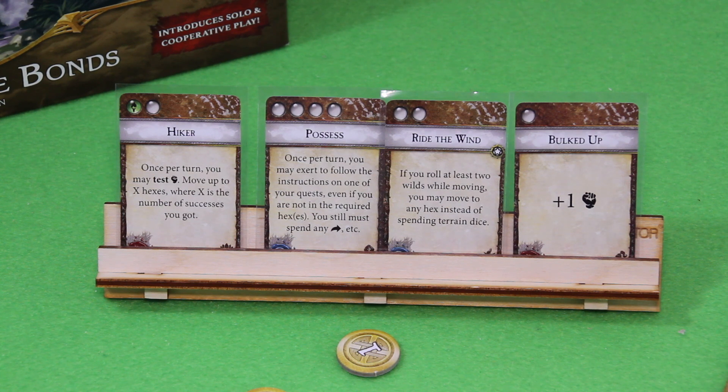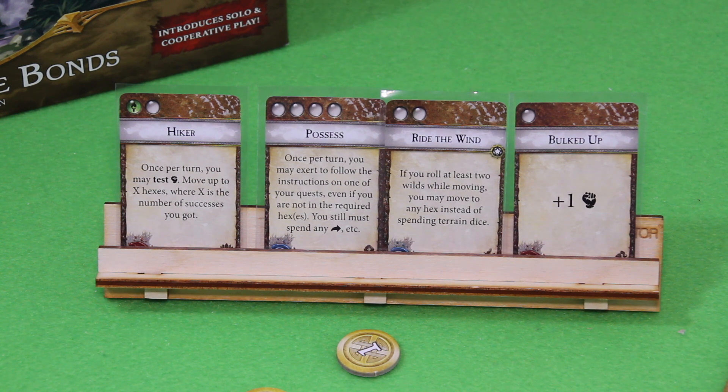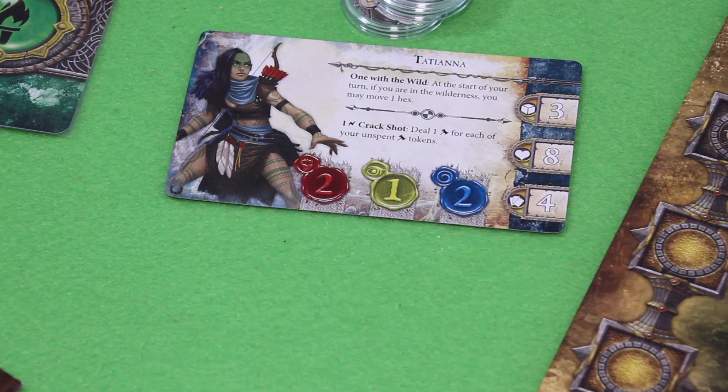Once per turn you may exert to follow the instructions on one of your quests even if you are not in the required hexes — though it costs four trophies. We start with one trophy. I went for the green card — Ride the Wind: if you roll at least two wilds while moving, you may move to any hex instead of spending terrain dice. Very nice. Bulked Up gives us one extra strength. She already has two strength overall — she's a pretty balanced character, and I think that could be key to winning.